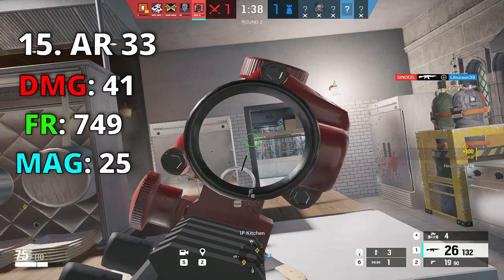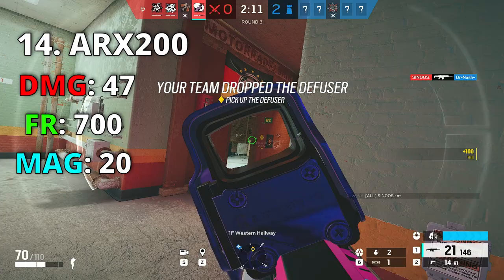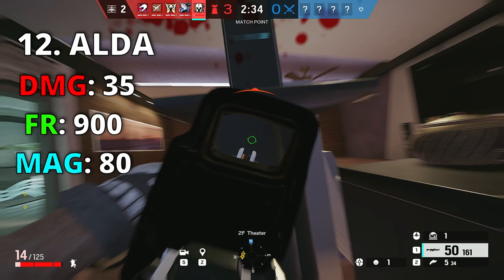Number 14 is Iana's AR — you might be surprised it's this low, but yes: 47 damage and only 700 fire rate, which is low compared to other guns on attack and defense, plus you have only 20 bullets. Number 13 is Thermite with exactly the same stats but 10 less fire rate and a higher magazine, which is why Iana's AR ranks lower in the list.